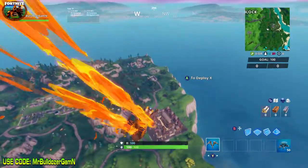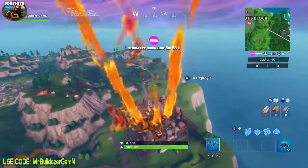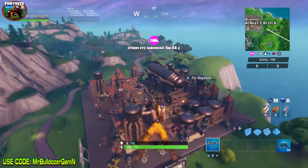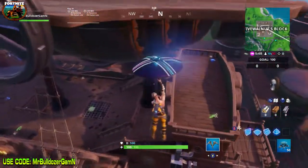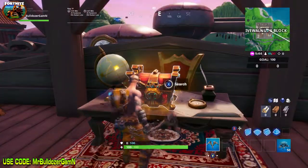Since you have to do this challenge at the Block, I'm also going to show you the location of the mega chest. If you can be the first one there, go ahead and hit that mega chest before you do the materials — materials aren't going anywhere. Somebody else might get to the mega chest before you, but you're guaranteed at least one gold weapon. It drops two gold weapons but most of the time it's the same gold weapon.